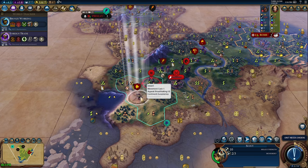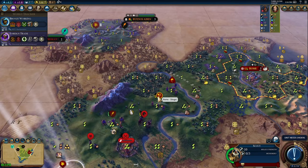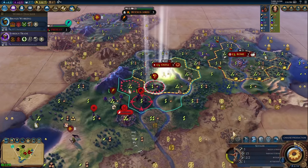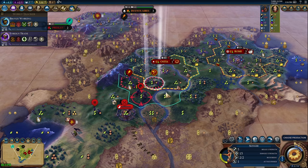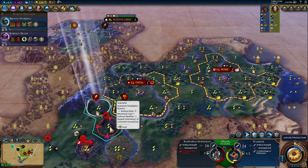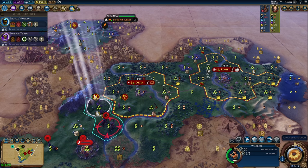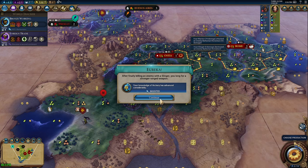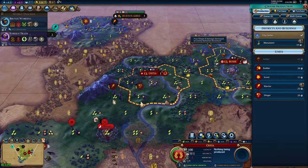In the early game specifically, you should be selling luxuries all the time as soon as you improve them, to other civilizations. Make sure you're selling them for lump sums of gold, not gold-per-turn returns, unless you absolutely have no other choice — and even then it's usually better to wait until somebody accumulates bulk gold and then make the deal. You can then take those large lump sums and do important things quickly: upgrade troops in a domination game, buy tiles to chop out what you need, or straight up buy a badly needed library, shrine, or amphitheater.